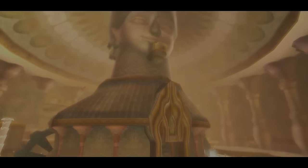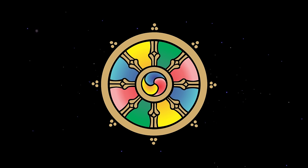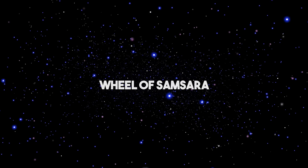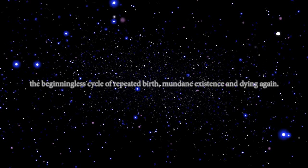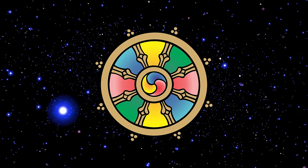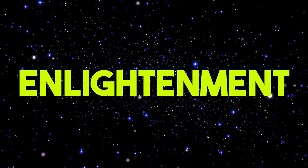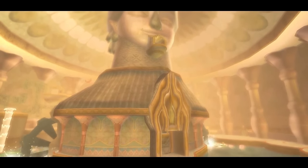Link's goal of ascending the temple to reach its top symbolizes the rising and blooming above the murk to achieve enlightenment. One of the eight auspicious symbols of Buddhism is the Dharma Chakra, a wheel which symbolizes Buddha and his teaching. It symbolizes the cyclical nature of life in this world, also referred to as the Wheel of Samsara — meaning the beginningless cycle of repeated birth, mundane existence, and dying again. Rebirth is looked upon as a form of suffering in Buddhism. The goal is to break this wheel so that rebirth does not happen. Samsara ends when one attains Nirvana, the blowing out of desires and the gaining of true insight into impermanence and non-self-reality — also known as enlightenment. Skyward Sword's Ancient Cistern may include this symbol, as similar wheels are used to move the giant statue in the main chamber.